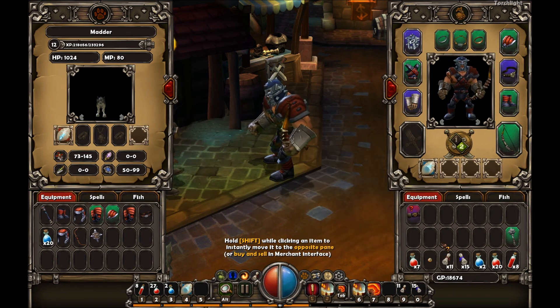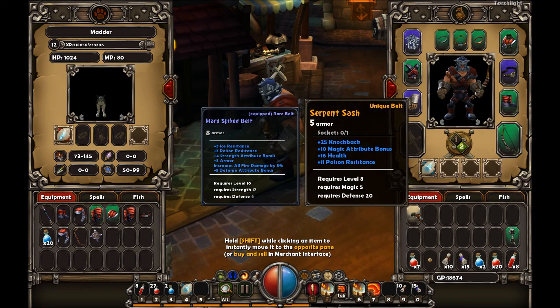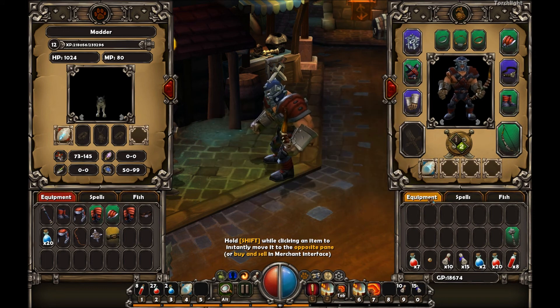A mysterious belt - Serpent Sash, unique belt. 5 armor, 1 socket, plus 25 knockback, plus 10 magic, plus 16 health, 11 points. I don't actually like this belt nearly as much as the one I'm wearing, so I'm gonna sell it.